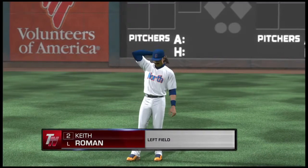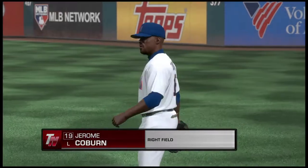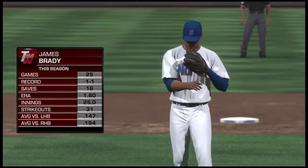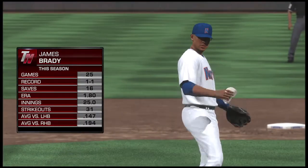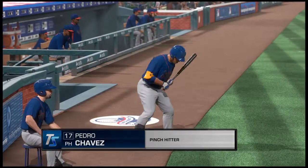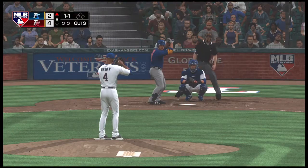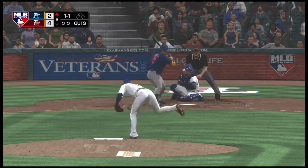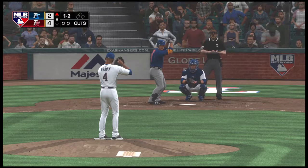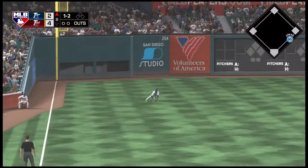Roman will stay in the ballgame and take over in left field, number two. Jerome Cooper will stick around and take over in right field. James Brady has been summoned from the bullpen for the eighth. Pedro Chavez is going to lead off the top of the eighth. Lifted down the line in left — Roman sprinting after it, but this will fall foul. Softly on a line to third — he can't bring it down, base hit. Sometimes that's how a rally gets started — leadoff man on usually poses problems.